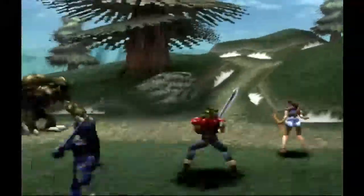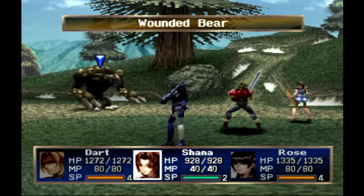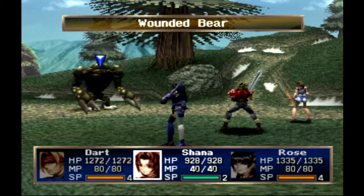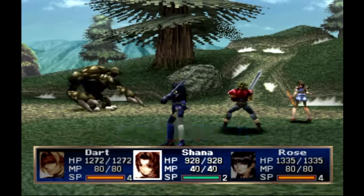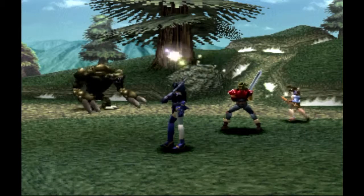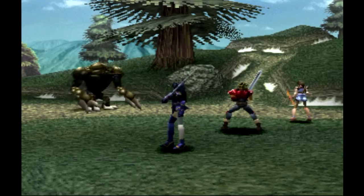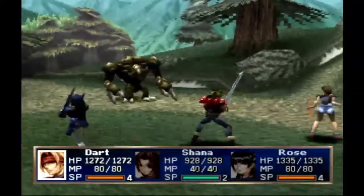What the hell is this? A wounded bear. Looks like that. We're going to block it from attacking. What kind of camera angles can we work with?